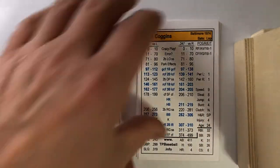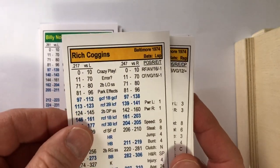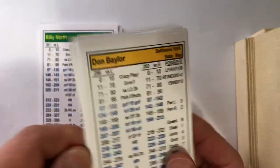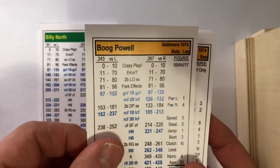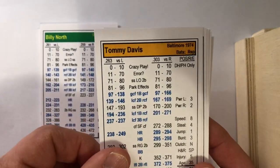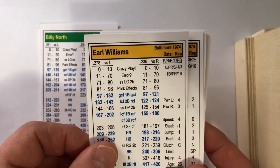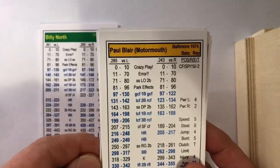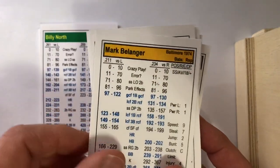Here is the order for the home-standing Baltimore Orioles: Rich Coggins leads off in right field, Bobby Grich bats second at second base, Don Baylor bats third in left field, Boog Powell bats fourth at first base, Tommy Davis bats fifth as the DH, Earl Williams bats sixth behind the plate, Brooks Robinson bats seventh at third, Paul Blair bats eighth in center field, and Mark Belanger bats ninth at shortstop.